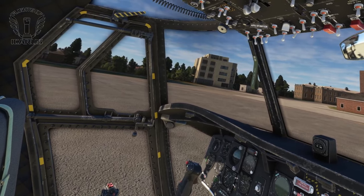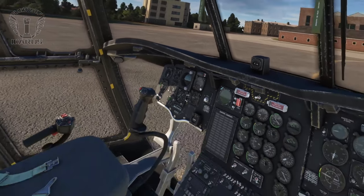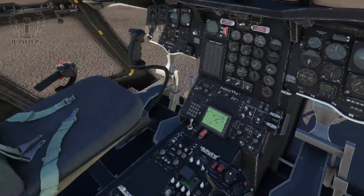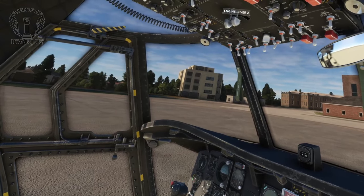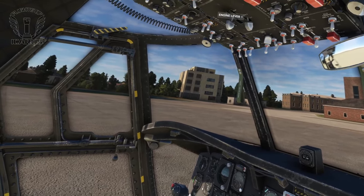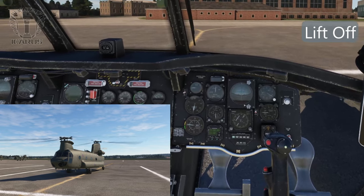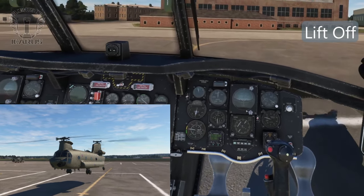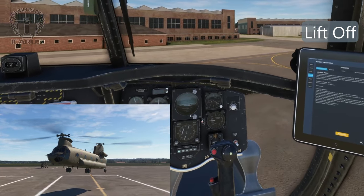With both engines running, we can turn on the generators and turn off the APU. Move the engine control levers to the fly position, release the parking brake if it isn't already, and we should be ready to fly. As this is a tandem rotor aircraft, the rotational torque from the rotors counter each other out, so you don't need to worry about spinning round in circles as you lift off.